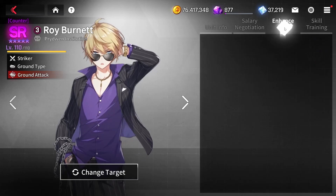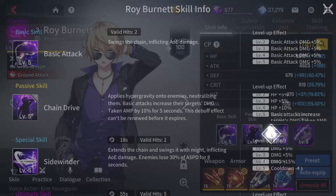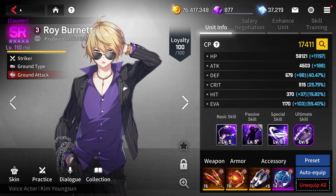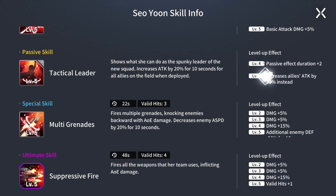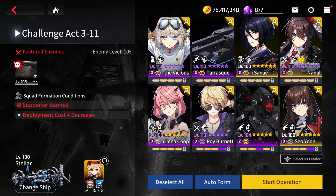Next is Roy Bonnet — same story as Chifuyu and the tank before, brought for his defense threat ability and also the damage taken amplification from his ultimate skill and passive. Administration Rifleman is just there as a damage dealer and also for dealing with air units. So Yun is a very good all-around buffer unit that increases ally attacks and also adds enemy defense reduction on her special skill.